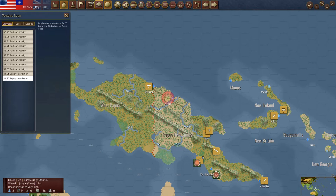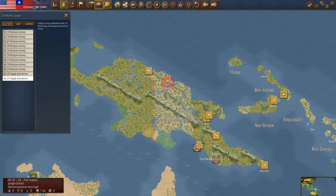Supply interdiction out here at WeWak — somehow we still control it. He just hasn't kind of walked through there yet with an infantry unit. But for all intents and purposes, we don't control that. So if they take the supply, go for it.